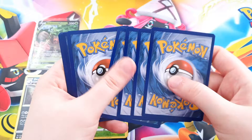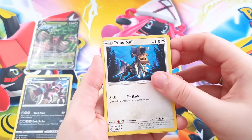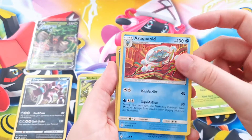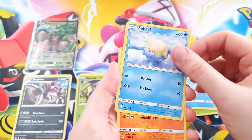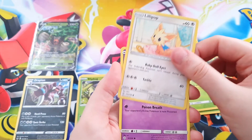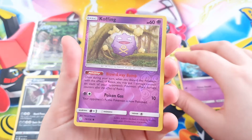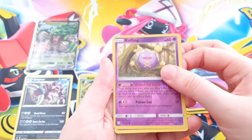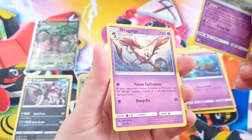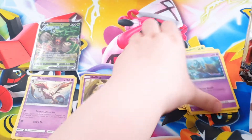Energy, Type Null, Heracross, an Arcanine, a Seel — very cute — a Pinsir, a Rowlet, a Lilipup, a Skrelp. As a Reverse Holo, a Cofagrigus — very, very nice. And as a Rare, a Dragalge. I think it's pronounced Dragalge, not sure, but very nice card. Let's continue with our final pack.